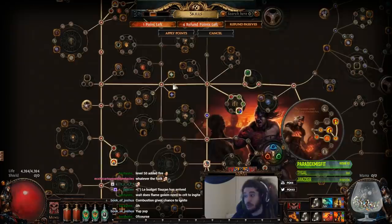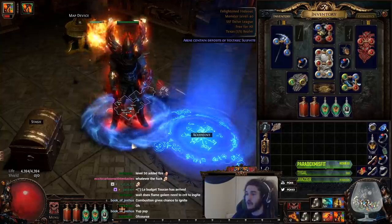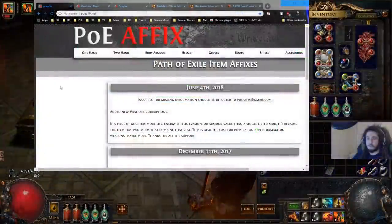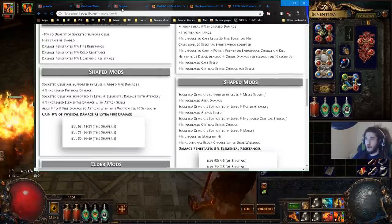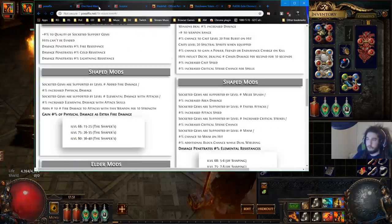I'm super happy with the character as of right now and the potential seems really good. Let me pull up a list — this is called POE Affix — which shows what mods can roll on what pieces of gear. There are two weapon options we're looking at: a scepter or a mace. Mace would be for mapping clear speed, scepter would be more for bossing.